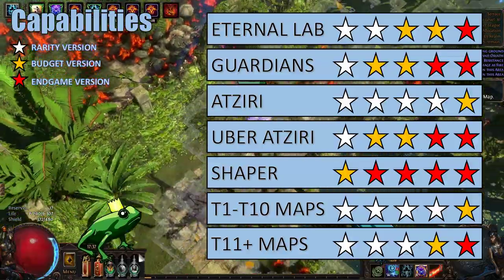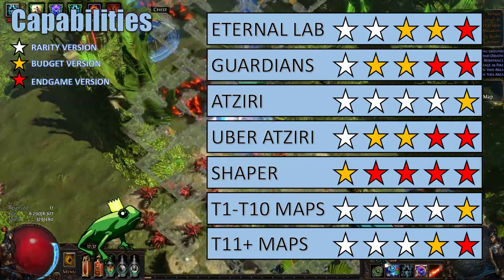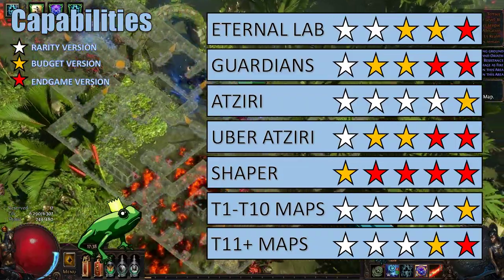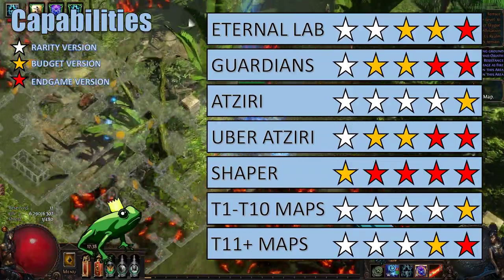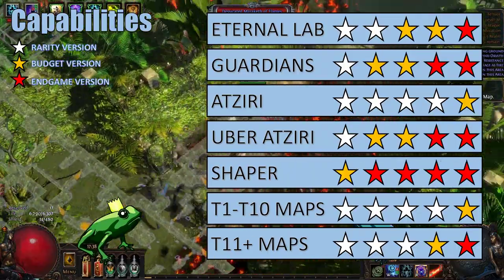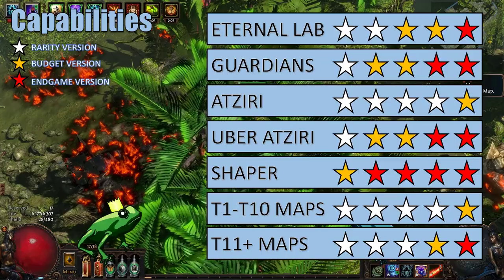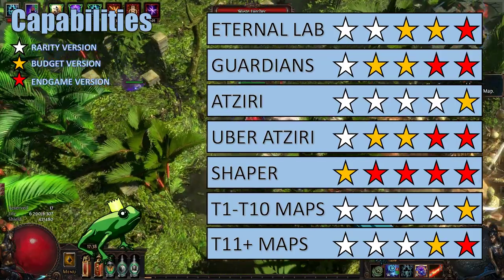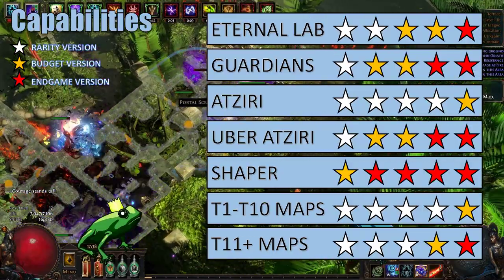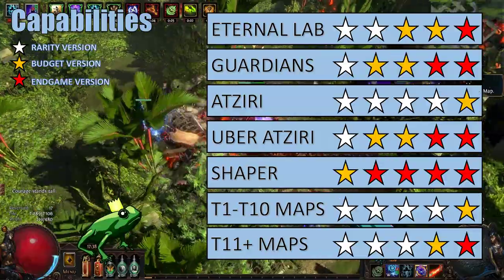As for the Guardians, the rarity version would be a struggle. The budget version would kind of be able to do it, but the endgame version can pretty much take on all of the Guardians as seen in my previous video. As for Atziri, the rarity version is more than capable of taking out Atziri and the bosses before without much trouble, so any of the setups can do Atziri. As for Uber Atziri, however, since there is a lot more moving around and dodging and you need a lot more damage, I recommend at least having the budget version going before you attempt it. And I would highly recommend that if you're new to Uber Atziri, you go for the endgame version first.